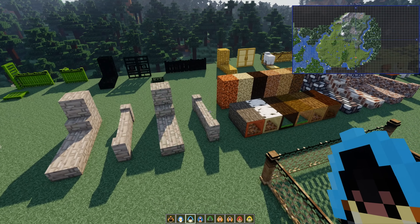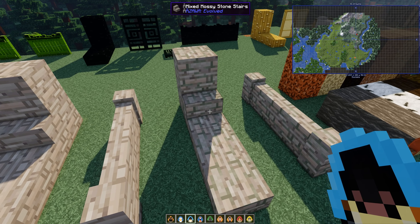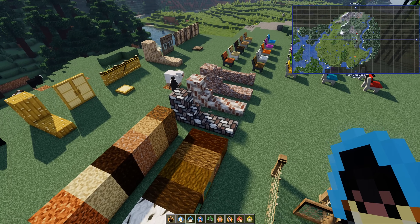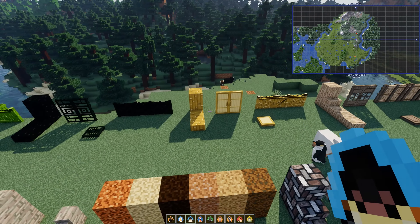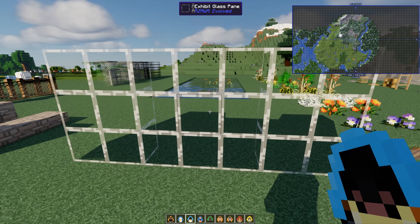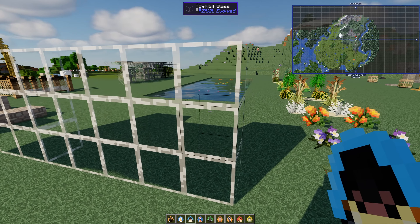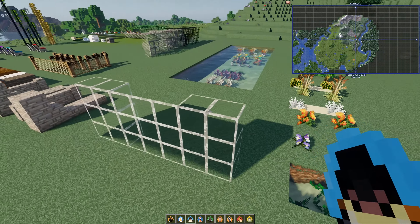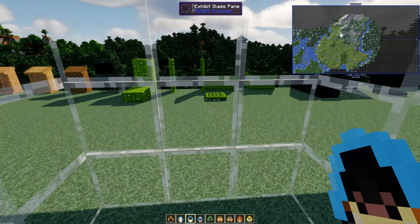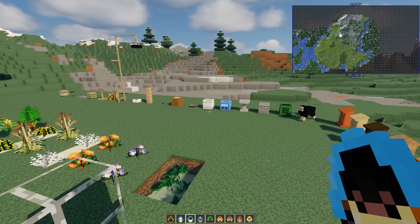We haven't even seen the cages yet, the animal cages. If you have an animal mod, it's always good to create all the other stuff to go with it. This is mossy stone stairs — so not all the blocks have different things, some have stairs. I would have liked to have seen stairs for these wooden blocks over here, maybe they're coming up in the future. These are glass exhibit panels. Remember in the old ones, when they joined together they were like connected clear glass blocks. But here, these are panels — and as you can see, you can mix and match the corners and the panels together.